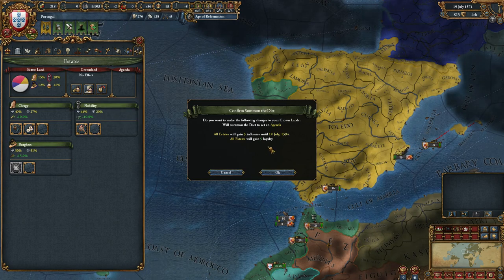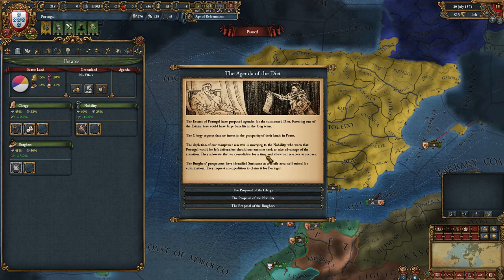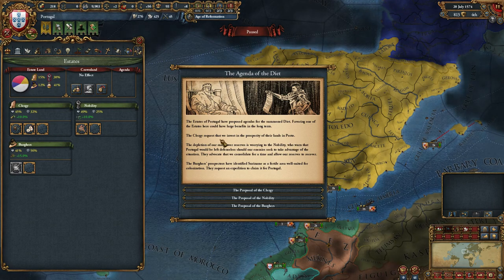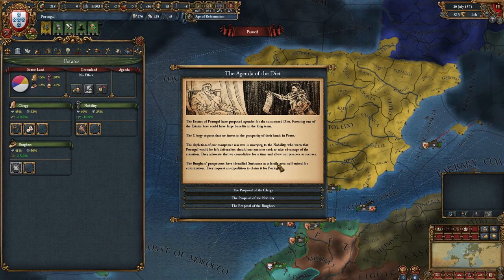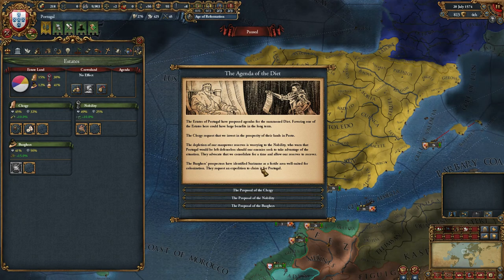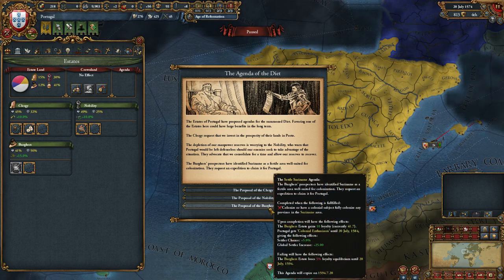Nice easy one - invest in prosperity and lands in Porto, always a good thing, probably useful for spreading the printing press as well. I'm worried about depleting our manpower, but we did just do one for the nobles. And the Burghers want to tell us where to colonize next.